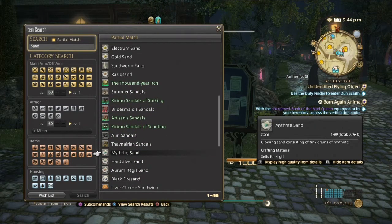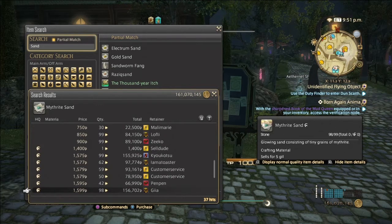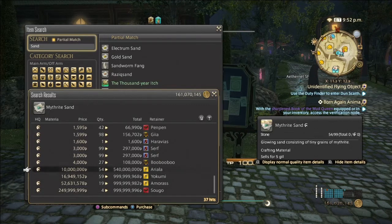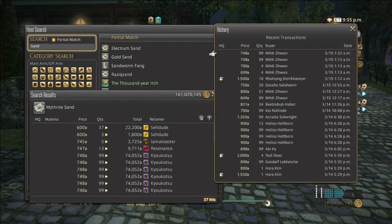First up we have Mithrite Sand. The reason why sands in Heavensward are so expensive is because they are used to make nuggets. Normal quality Mithrite Sand can go from 600 all the way up to 900 to 1,000, and high quality from 1,400 to at least 4,000. The sales history is more consistent, mostly normal quality. If crafters have good gear they don't really need high-quality, so they'll likely take normal quality. Stacks of 99 seem to be the typical quantity.